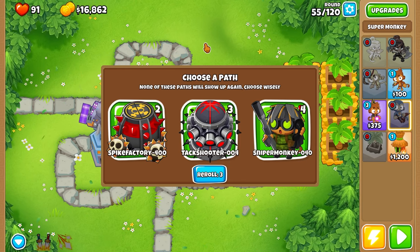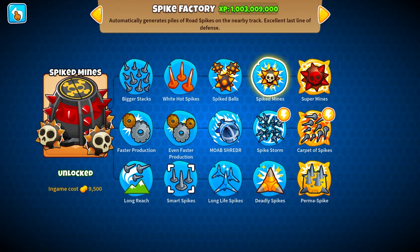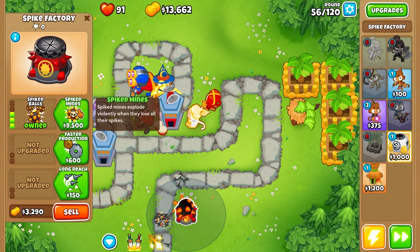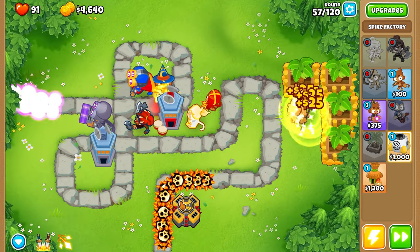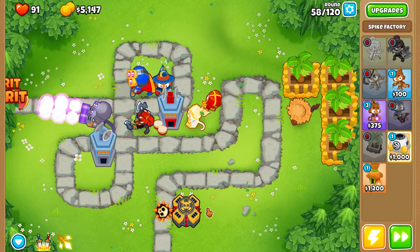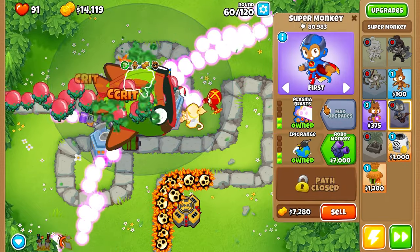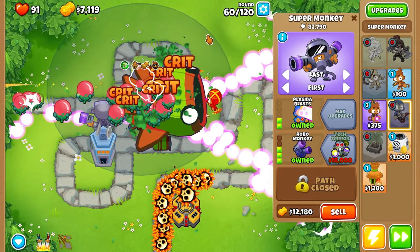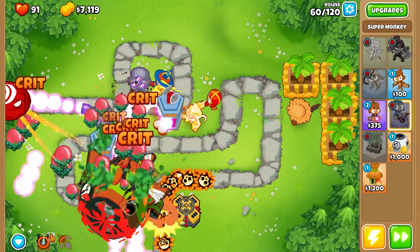We got another path. Spike Factory — that's our first tier four, so that's good. I'm going to place that down right over here, just upgrade it all the way up to Super Mines. We can do like a 4-2-0. Here it is — Bloonarius, round 60. Let's do Robo Cop — power him up even more. Now I got two Robo Cops at this point. We already have the bandages. This guy's up in flames. Yeah, we should be good.